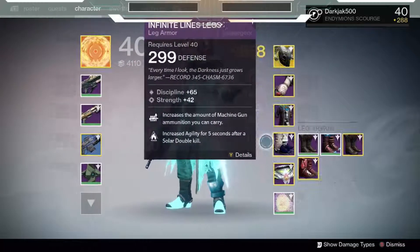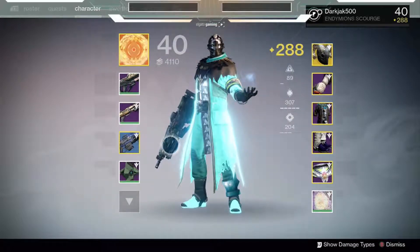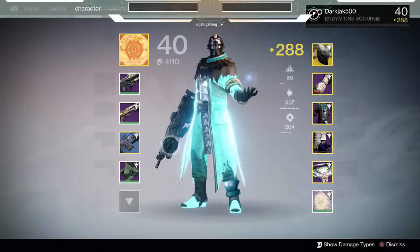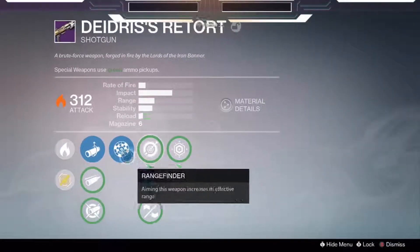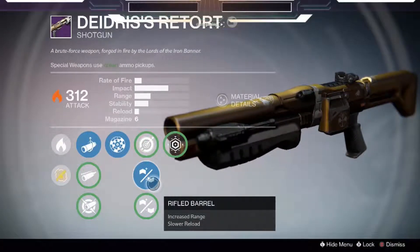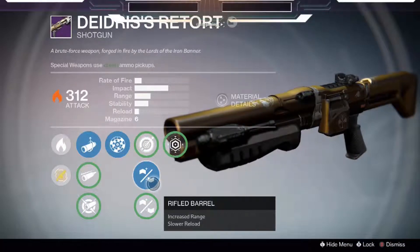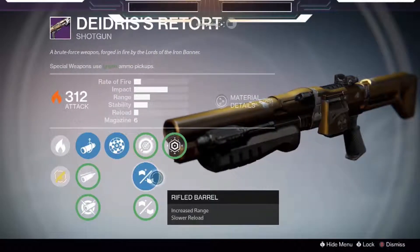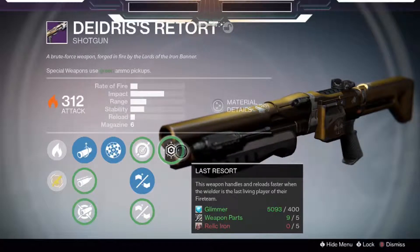For this Warlock setup, I have extra ammo for machine guns. The machine gun doesn't really matter — I normally run one because I get a lot more kills with a machine gun than with a rocket launcher. I'm running Dangerous's Retort, which I got out of a rank five Iron Banner package. It has Linear Compensator, Rangefinder, and Rifled Barrel — I think this is a really good roll.